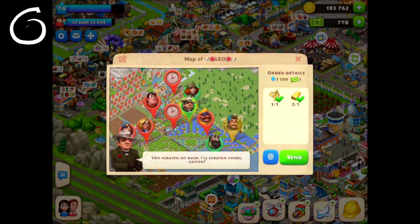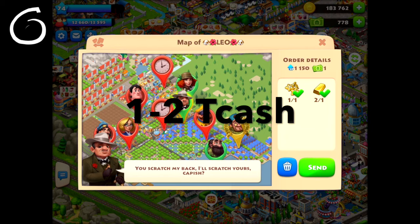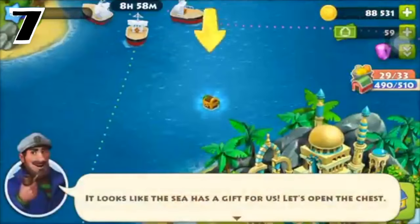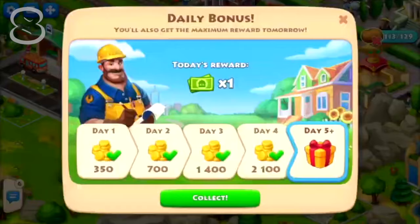Number six: filling a mafia man helicopter. Filling the mafia man's helicopter orders which contain ingots and jewelry will give you around 1 to 2 T-Cash. Number seven: treasure chest from the sea. You can get T-Cash by sending ships to islands with ingots, and free chests from the sea can also reward up to 2 to 3 T-Cash.